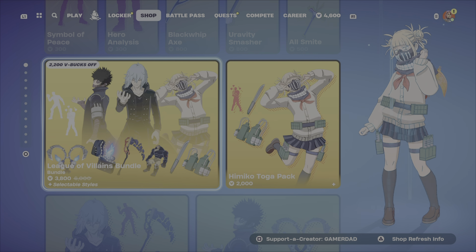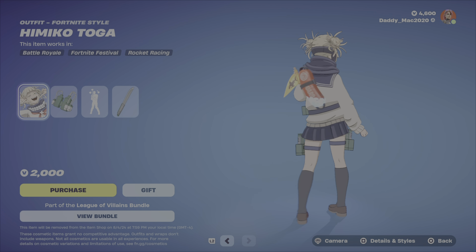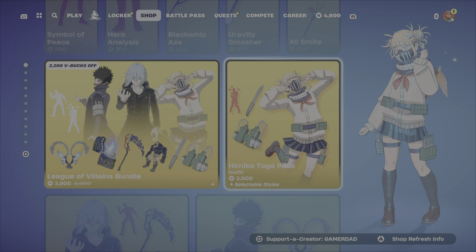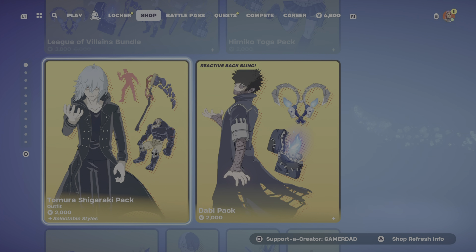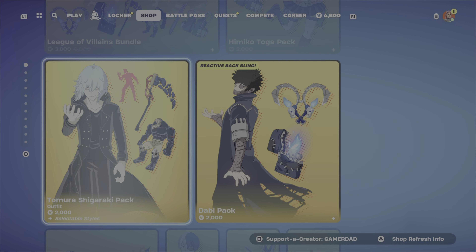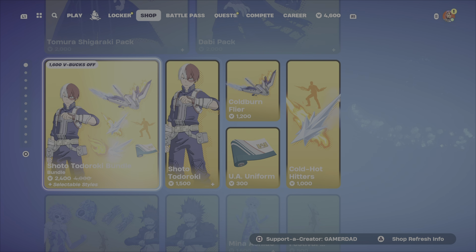$3,800 V-Bucks — that is extremely expensive. There's lots of stuff in there, but that is quite the price tag. You've also got the Himiko Toga Pack at $2,000 V-Bucks, which includes the Backbling, her Emote, and the Pickaxe. Similarly, there's a pack for Tomura — Backbling, Emote, Pickaxe — and Dabi has a pack as well including the Backbling and the Pickaxe. Those are all $2,000 V-Bucks.